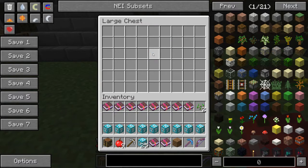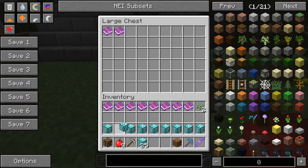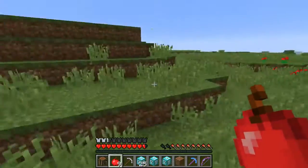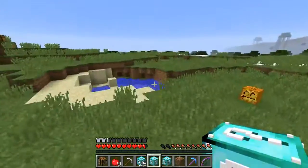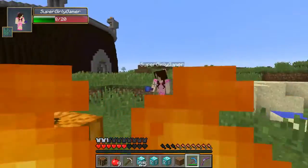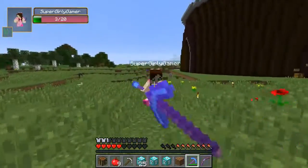I got myself a lucky bow! I got some iron - pretty good. Some of these blocks are giving me nothing, Jen. That means we're gonna have to give ourselves some extra blocks. We are back and this is how we are evening out the match a little bit - we get six lucky blocks, two super lucky ones, and two unlucky blocks as well.